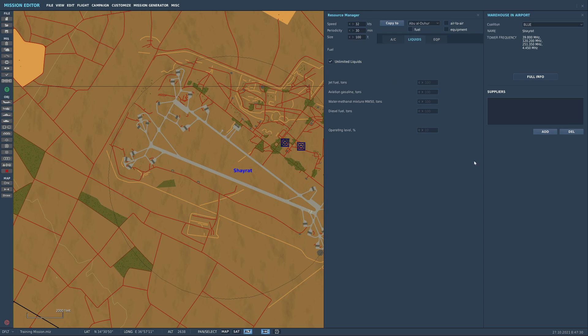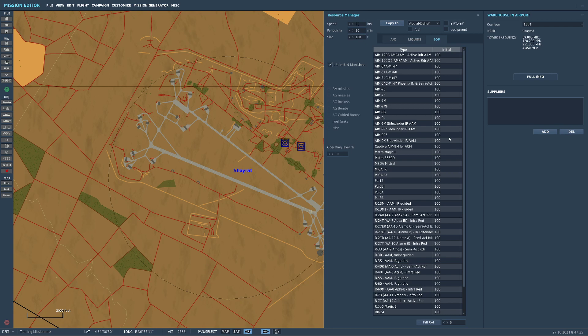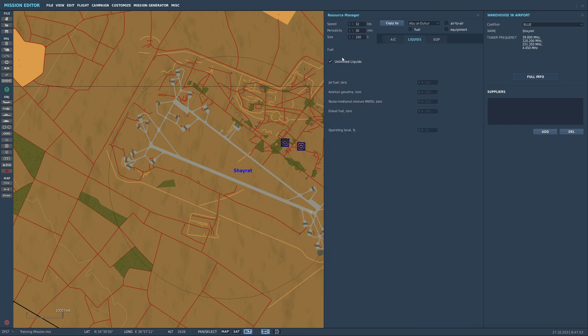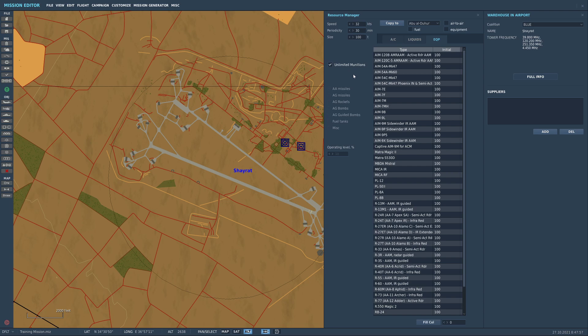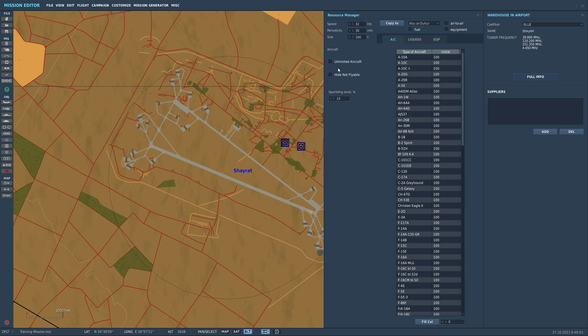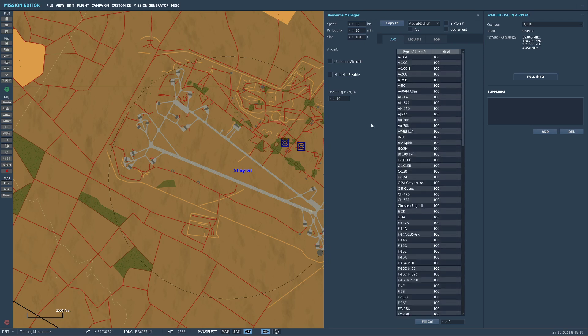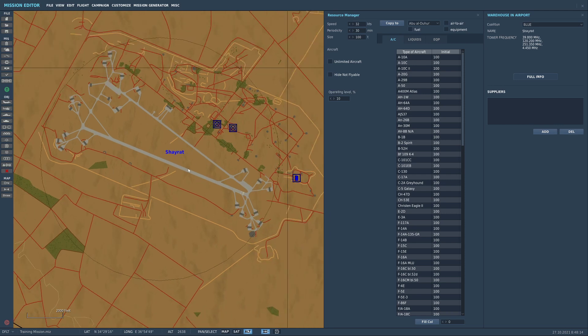It will tell you what kinds of liquid they have and what kinds of equipment they have. Under aircraft, liquids, and equipment, each has a little tick box saying unlimited aircraft, unlimited liquids, or unlimited munitions. If you take unlimited aircraft and untick it, suddenly we can change the numbers of any aircraft that land here. Pretty much what happens is if this is your home base at Sherat Airport and you crash your aircraft, you respawn — that would go down from 100 aircraft to 99 when you respawn back in, because you are grabbing another aircraft.